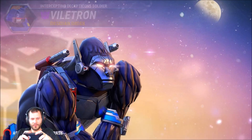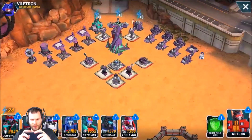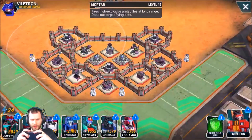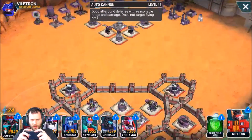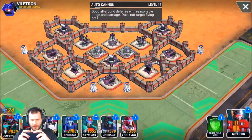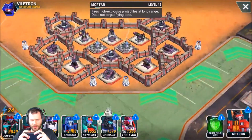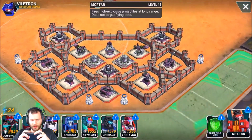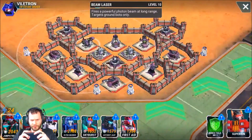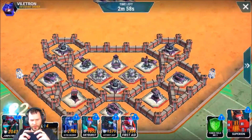Alright, we got Viltron — a semi time-trap base, not really. We've got level 12 mortars, so it's pretty much a max base besides the walls. I think I'm going to use an airstrike to take out both of these and then send everything else, maybe use Superion to take out these two lasers, just to play it safe. Go ahead and send Jetfire over here.